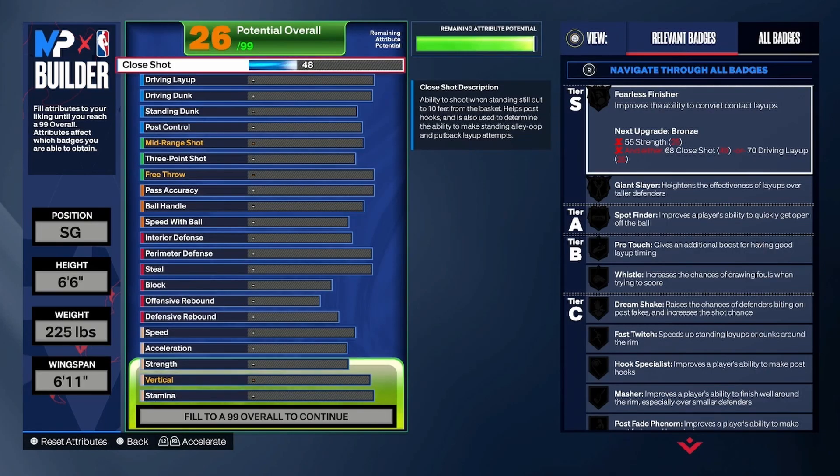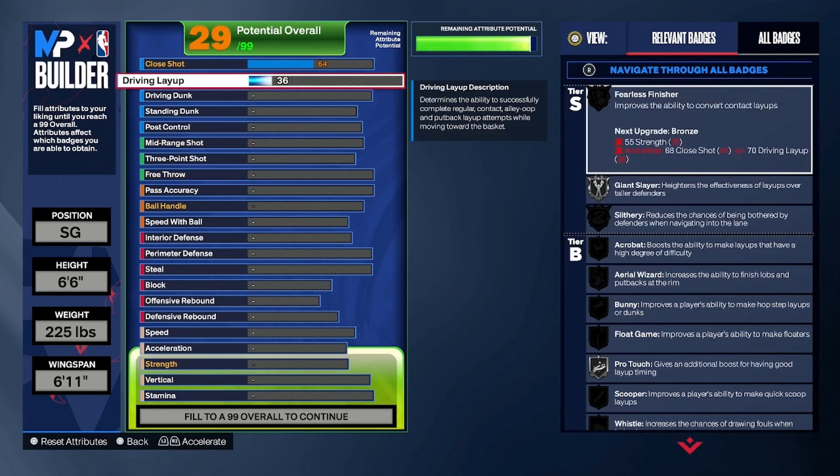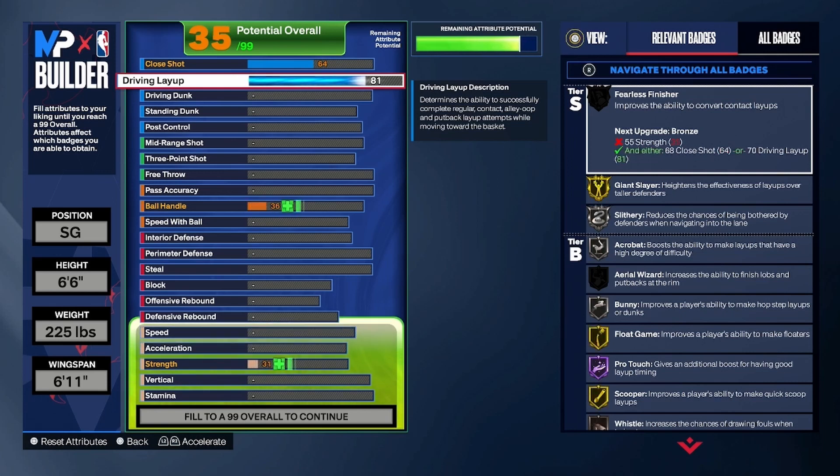For the close shot, you want to take this up to a 64 — you get a couple good silver badges, Giant Slayer and Pro Touch. For the driving layup, Devin Booker is known for finishing around the rim. You got an 84 driving layup, so now you got Gold Giant Slayer, Silver Slithery, Gold Acrobat, Gold Bunny, Float Game, Pro Touch, and Hall of Fame Scooper — that's gonna be OP for sure.